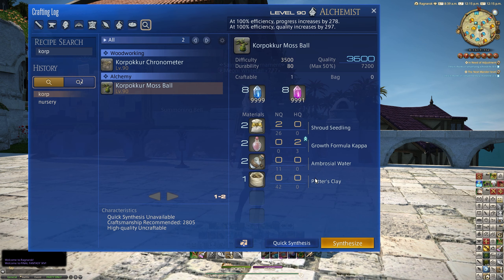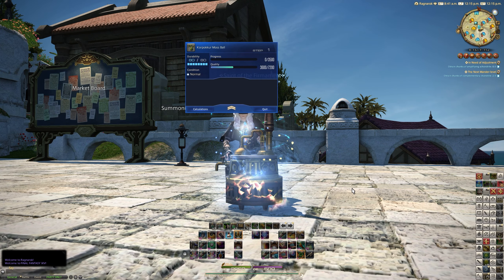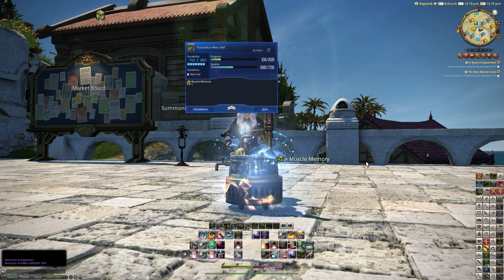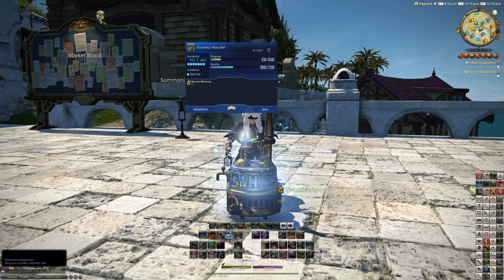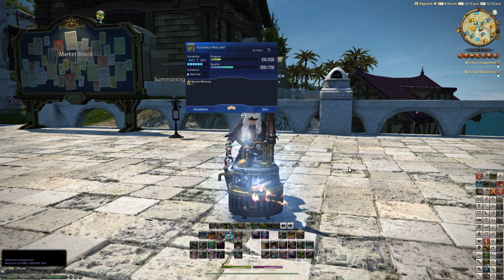This shouldn't be too difficult, much like any of the other level 90 items in the game. This stuff becomes second nature — we can use muscle memory and then go straight into a rapid synth, basically. And that should be more than enough to actually get this crafted.